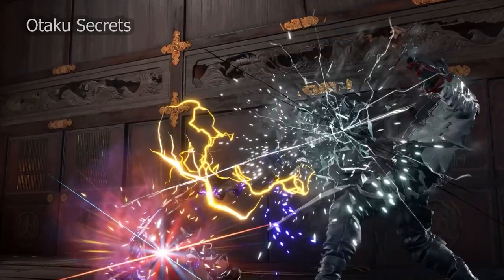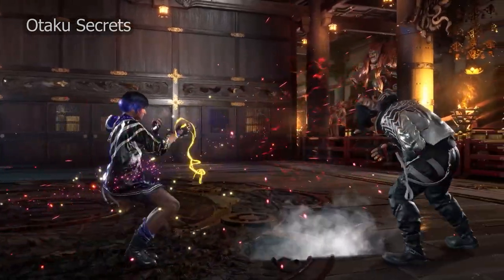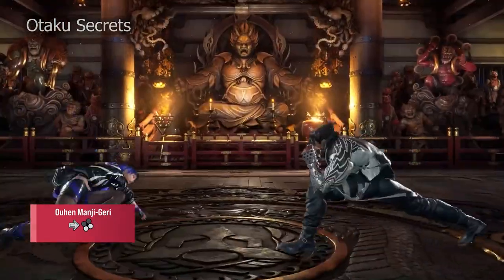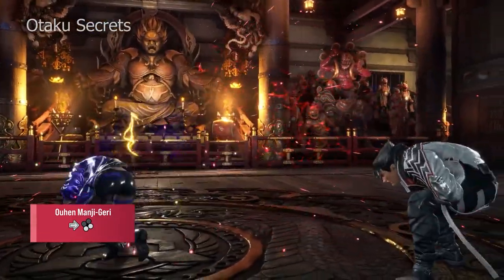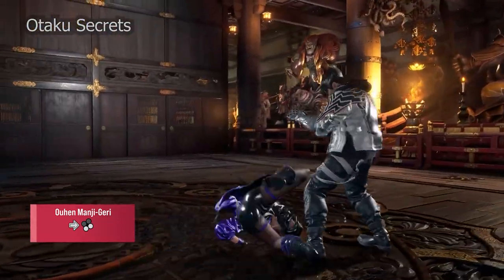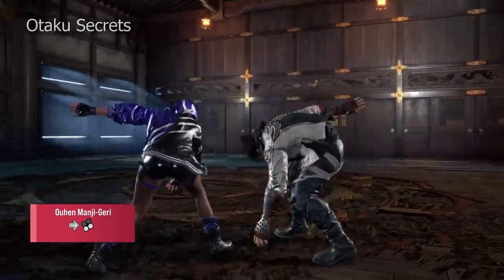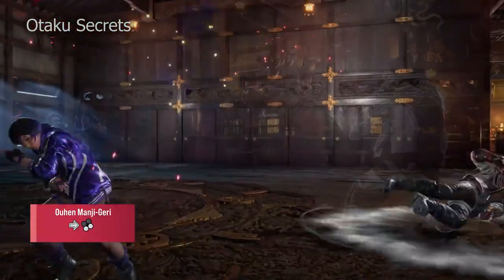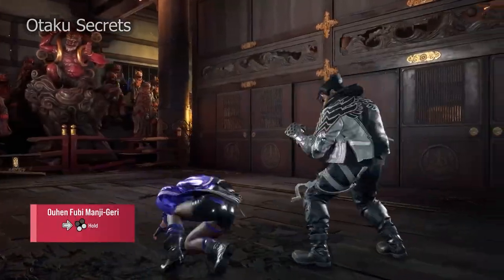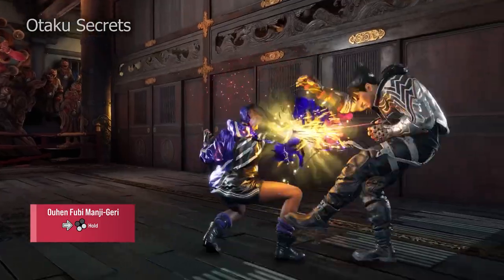Reina's mastery of Taito allows her to close the gap quickly and evasively. With Orhen Manjigedi, Reina rolls forward whilst going under highs, culminating in a mid-kick that knocks down and launches on counter hit. Be careful though, as this is unsafe on block. It can be canceled into a crouch by holding down, giving her a slew of options afterwards. You can even extend the roll, turning the kick into a guard break and launcher on normal hit.